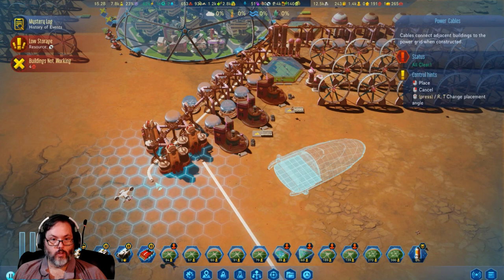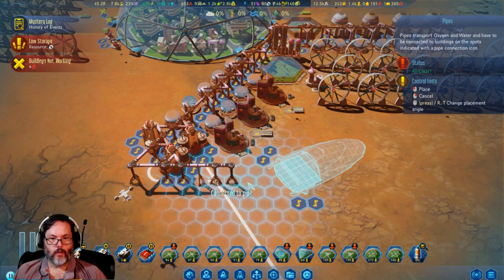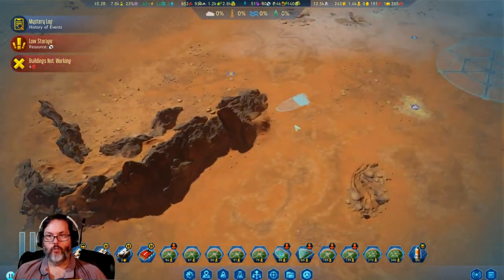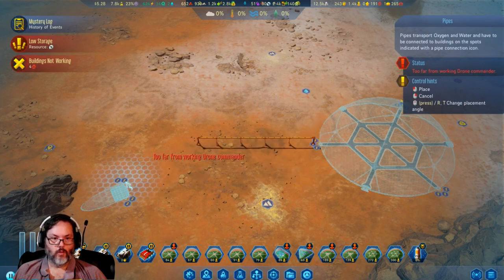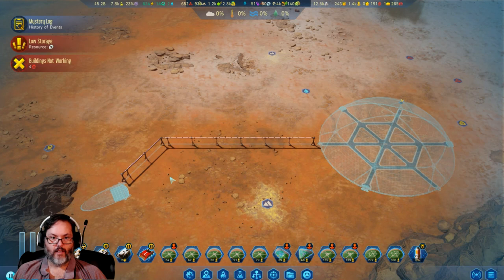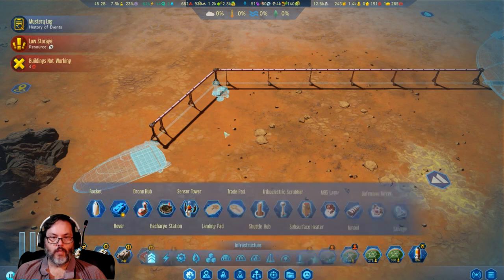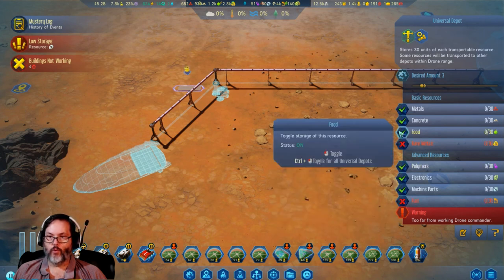So you come from here, over to there, then go to there. Power that up, get power out to this tunnel, then we can run that power out there. Let's go ahead and park a drone hub right there and put in a universal depot. I don't need fuel, rare metals, or food at that one.